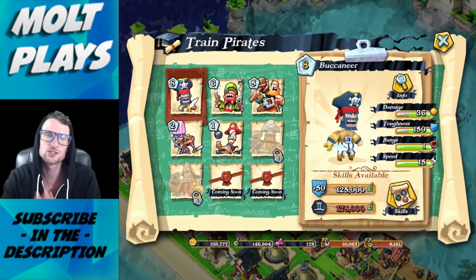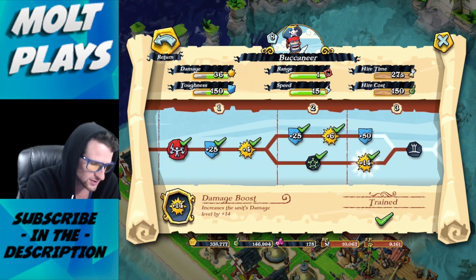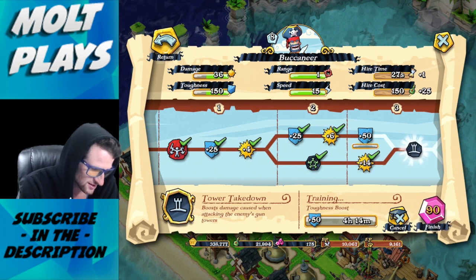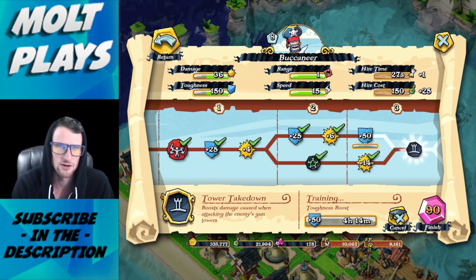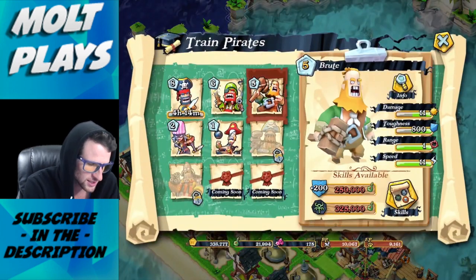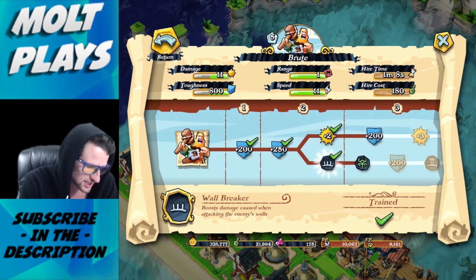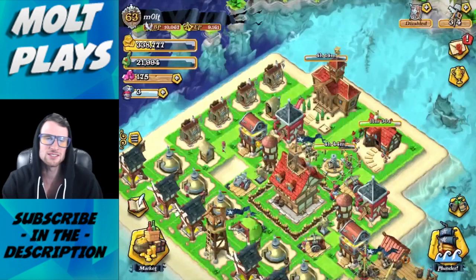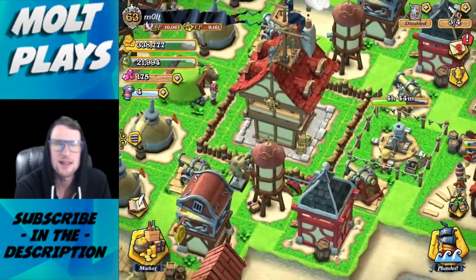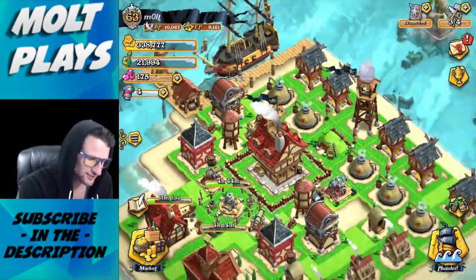Let's look at training. There are different levels you can unlock — you go into Skills and you can see it starts across a skill tree where you choose what to upgrade. I have enough grog so I'll go ahead and train; it takes four hours. At the master tier, you get a boost to damage against enemy gun towers. For the Brute, the skill tree goes: health points, then damage, then a boost to damage against enemy walls. It's really cool how deep this goes.